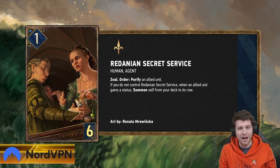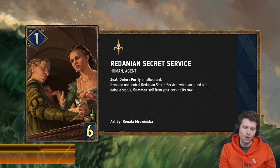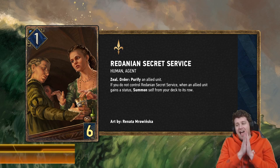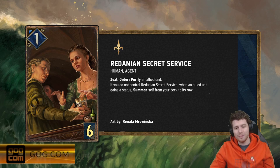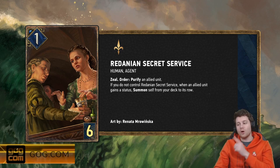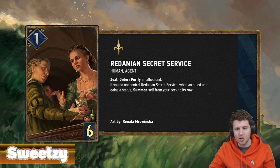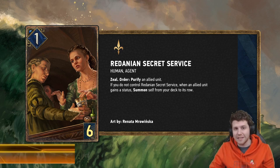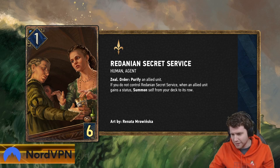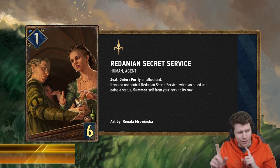Zeal Order: Purify an allied unit. Northern Realms still has no faction-based active Purify to the other side of the board — we'll skip over that. However, you do not control a Redanian Secret Service. Whenever an allied unit gains a status, this card will get instantly summoned from your deck to its row. You can find multiple ways to summon this yourself — the next card being one of them — but several things will do it. Leader abilities like Shield Wall during your turn will also trigger it, and there are Northern Realms cards that apply statuses, including shields.